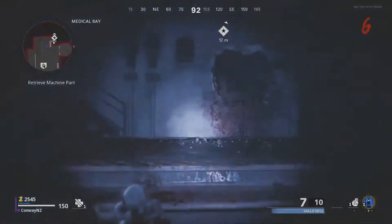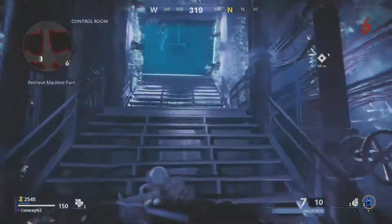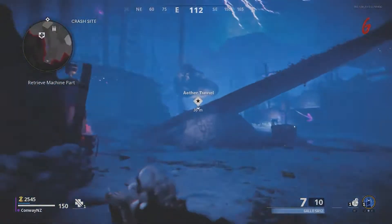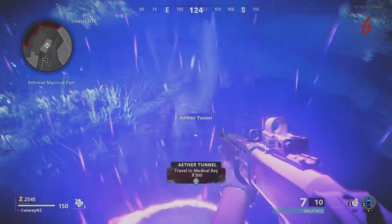You might have a different ether tunnel spawn to me, but it will be in this kind of area. You're going to be looking for that purple glow on the floor — that's the tunnel itself. Just follow your hints and you should be fine. Run over to the ether tunnel and hold square once again, and you will descend through the floor downwards into a new room that was not previously opened.